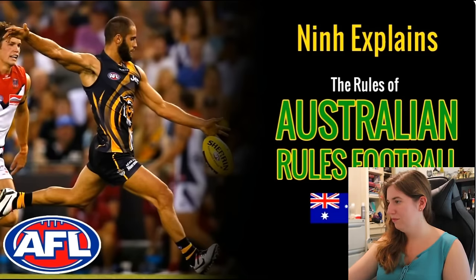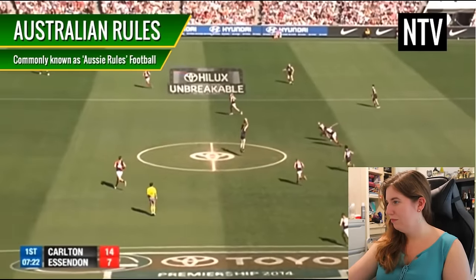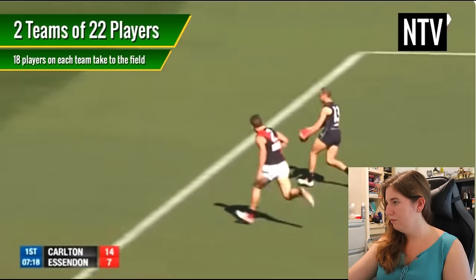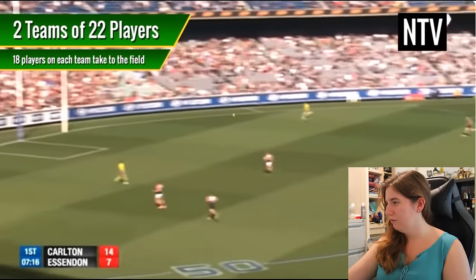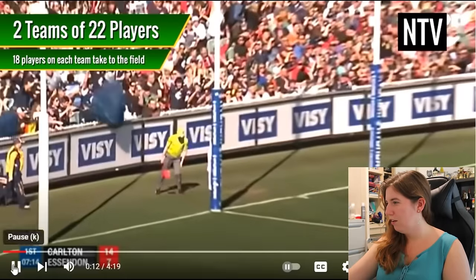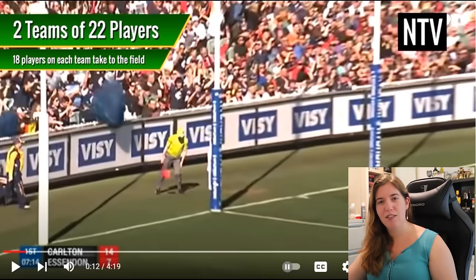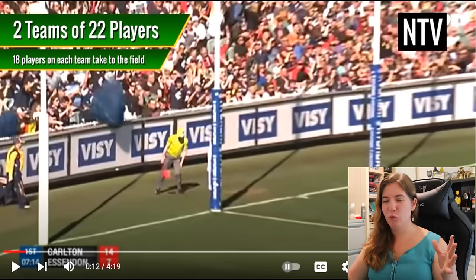Australian rules football, more commonly known as Aussie rules football, is a game played with two teams of 22, with 18 players from each team taking to the field at any one time. 18 players from each team? You have 36 people on the field at one time for one ball. That is a lot. So what does that mean — you have four people who rotate, or you're not allowed to rotate, and there's like four rookies in case somebody gets hurt?